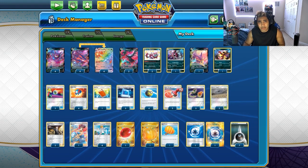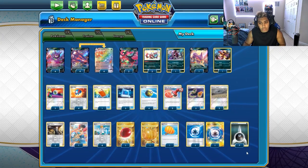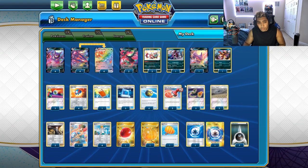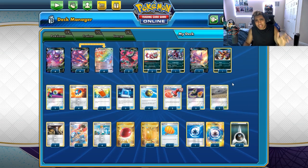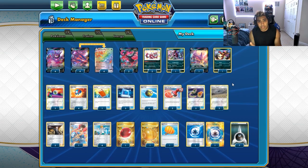Because Rapid Strike Urshifu is still a deck, we want to play Weakness Guard Energies - at least two of them. I want to find room for a Spinner but I've been struggling to do so. Otherwise I think the deck is pretty solid with the seven Darks and two Weakness Guard Energies. We get our Energies where we want them into play, we discard and draw a bunch of cards. Overall, the deck is very strong and very linear - every format has to have one very linear deck.